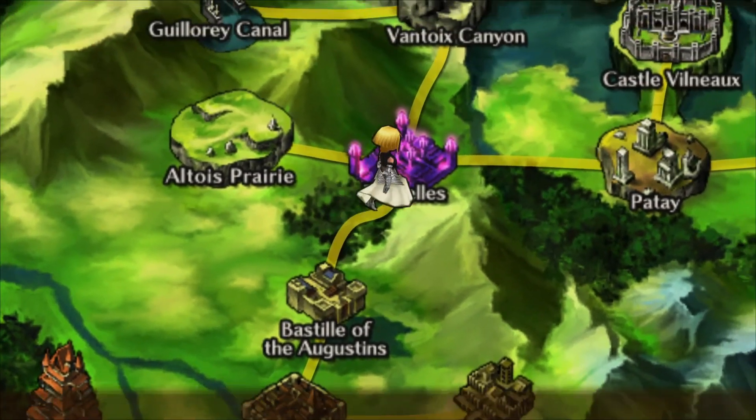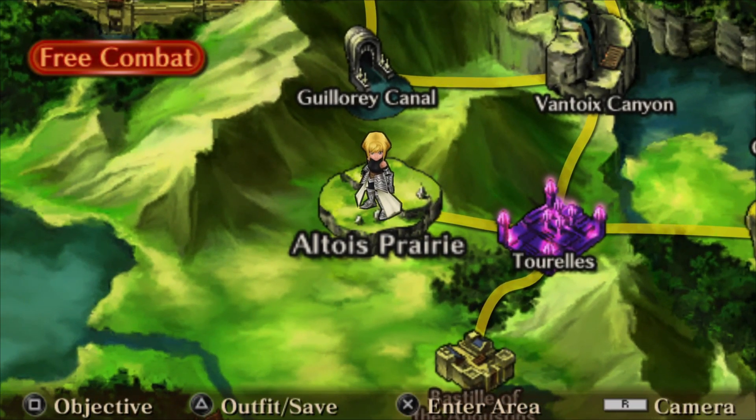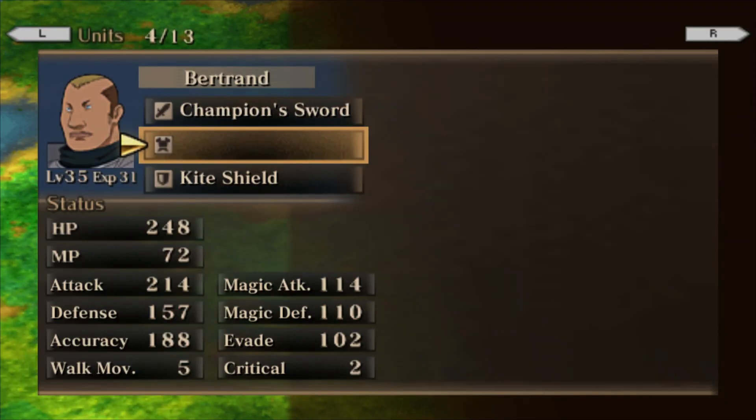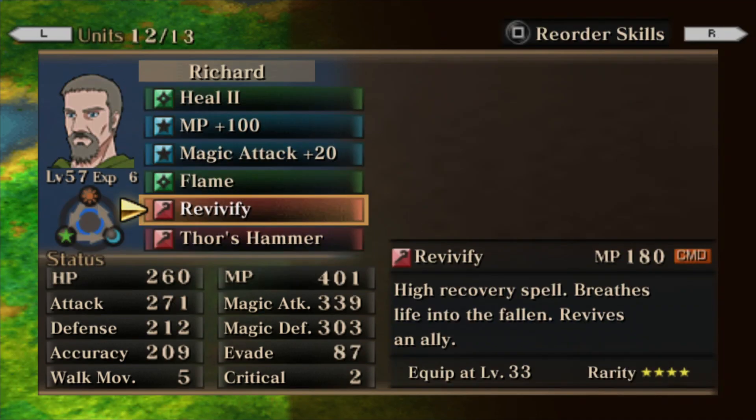Head over to any area with strong enemies. The Altoir Prairie is my recommendation since it's mainly just one-on-one fights with dragons. Take all of the armor and gear off of your weakest, lowest-level character and give Revivify to your mage — I use Ray Richard.